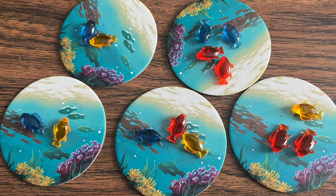The first round is played by everyone counting to three together — one, two, three! — and then pointing at one of the ocean tiles. If a player is the only one pointing at a tile, they will take the fish and place it on their own character tile. If multiple players point to the same tile, those players don't receive anything.